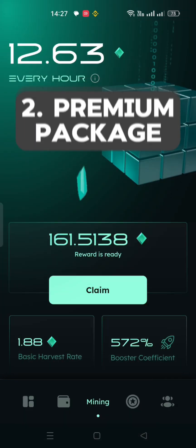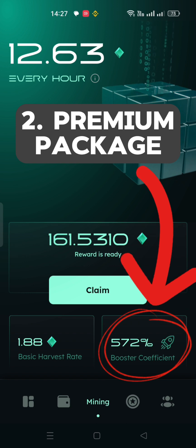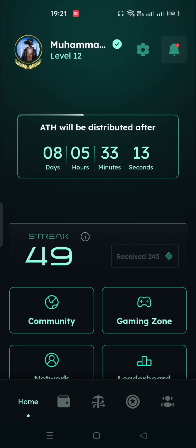The second thing which you need to boost your mining speed is the premium package. The premium package gives you a 300% mining boost, which is equivalent to around 50 referrals. The premium package also allows you to send and receive tokens even if you are not KYC yet. I have already made 2 videos on how you can buy the premium package.